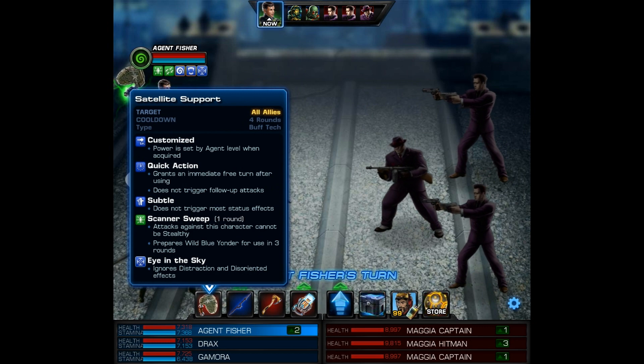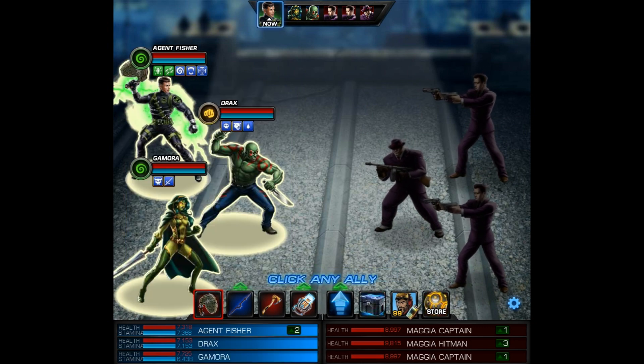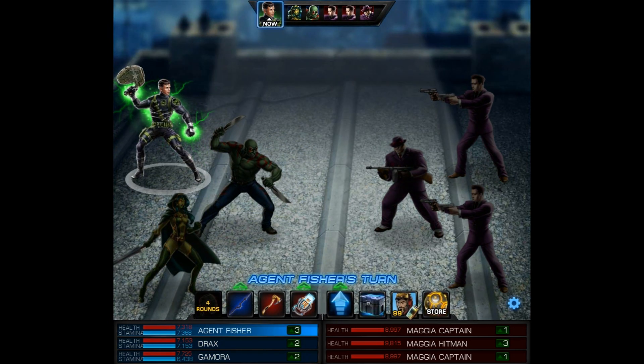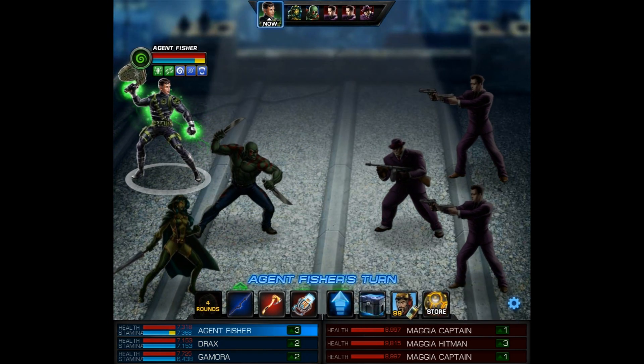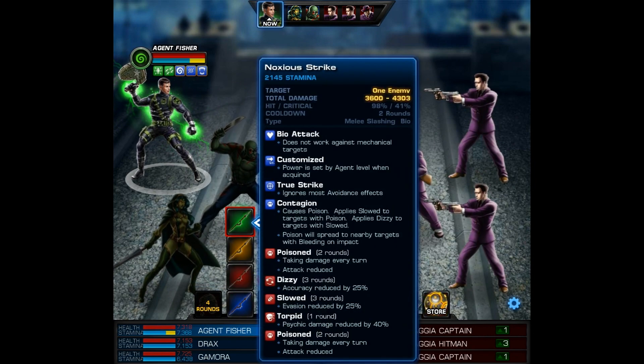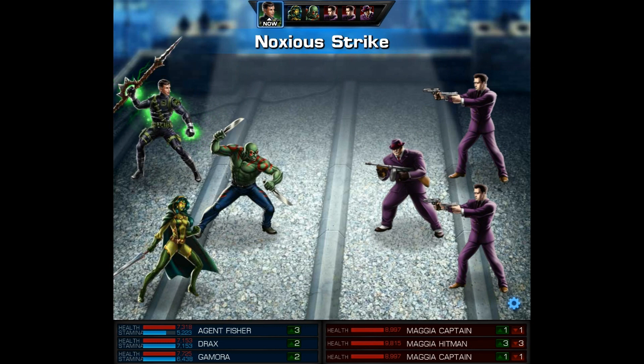Since I'm using the Tactician Empowered Costume, we can use Satellite Support as a quick action. I do want to see that Wild Blue Yonder so let's go ahead and use that first. Next I'm going to use the Savage Spear, which I do plan to make a video about — so for anyone curious about that weapon you'll want to check that one out.